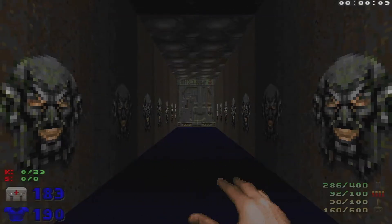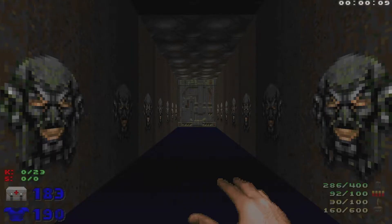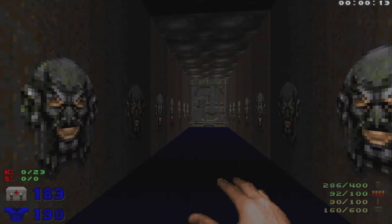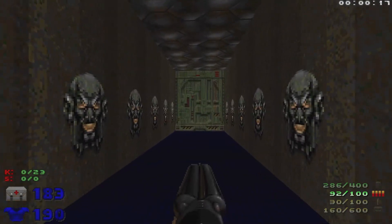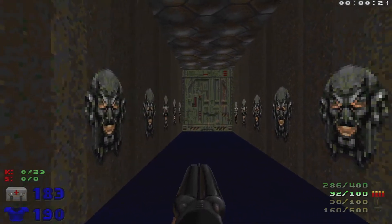Welcome back to my 100% playthrough of Doom 2: The Way ID Did. This is Map 7, Counterpoint - 23 kills, and this is the wad's answer to Dead Simple, as you're going to see. A little bit different, a little bit more intense, but pretty easy if you know what you're doing.